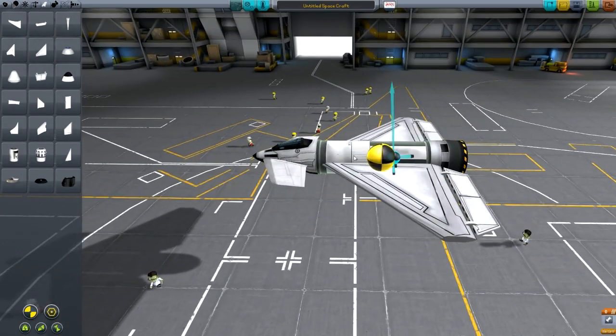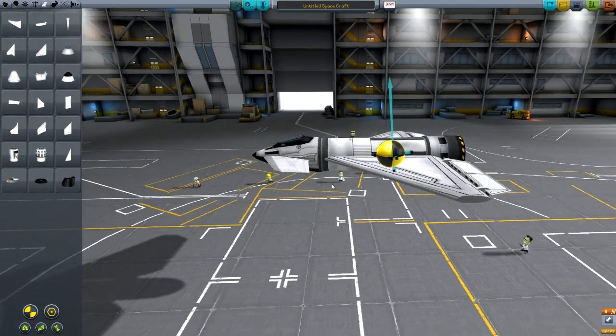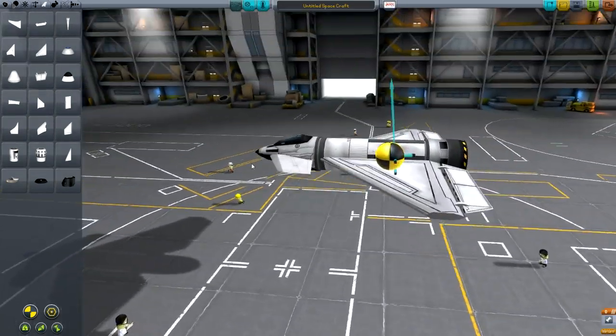Before we finish looking at the wings, we can put all the fuel out of the tank and make sure that our center of mass is still in front of our center of lift, which it is — but it's maybe a little bit too close, so I'm going to move these winglets a little bit further back.